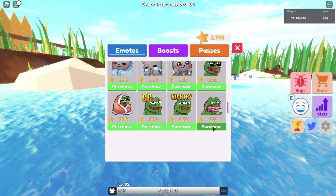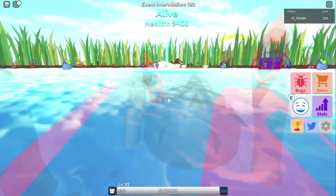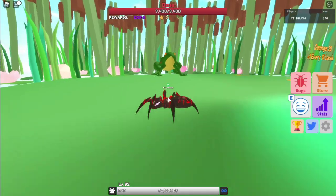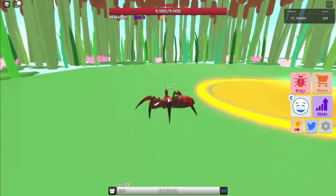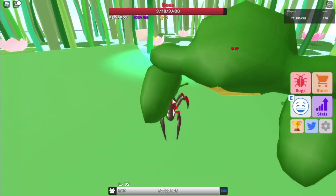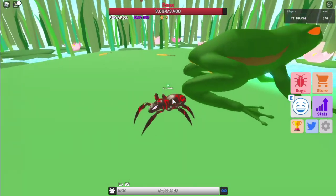I don't know if these are the new emotes. Apparently the boss has to spawn right now — I don't know where the frog is. Oh! It is a brand new area. I don't know how to attack it — you probably just attack like you normally do. As of right now I do 47 damage.